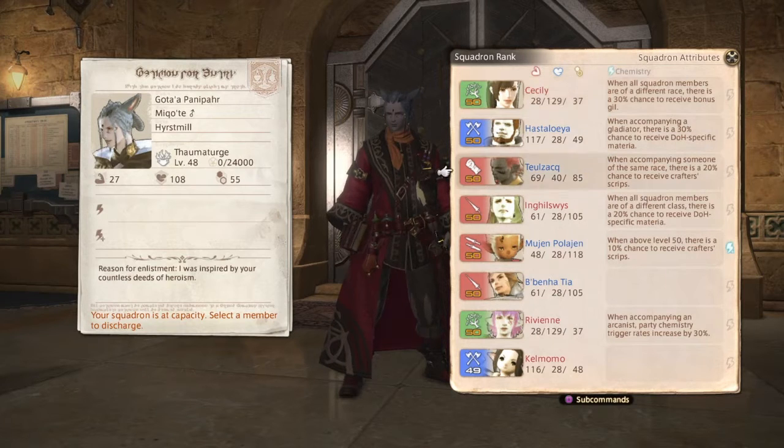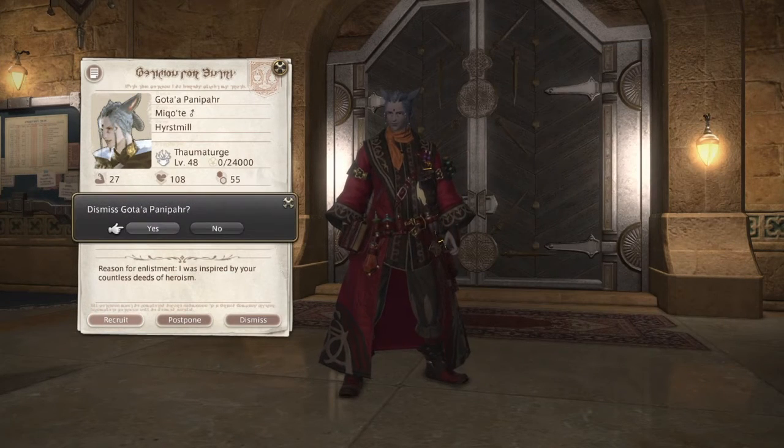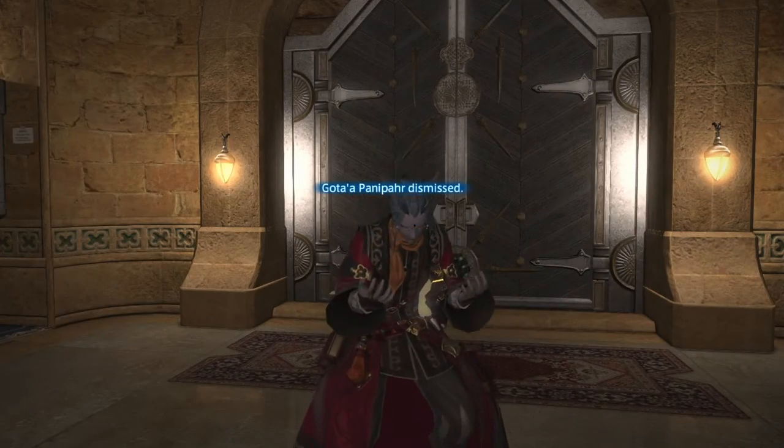You can have one, two, three, four, five, six, seven, eight members. Since this is just to show you guys what it looks like, I will be dismissing this new recruit since I don't really need anybody anymore, since I have a full squadron.